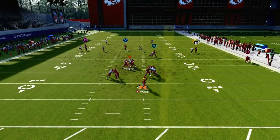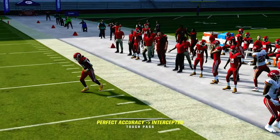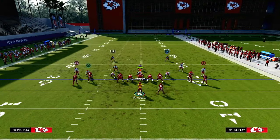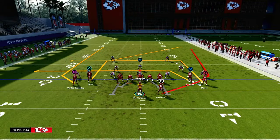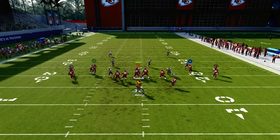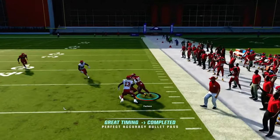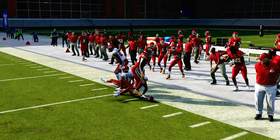If you really want to kill Cover 2 Man, here's how to do that. If you're ever really struggling against Cover 2 Man and need something to get over the top, just streak this receiver. This simple streak is now going to carry that deep half back far enough, and that window right there is going to be wide open for you to hit over the top. That's an option if you're struggling to attack Cover 2 Man.